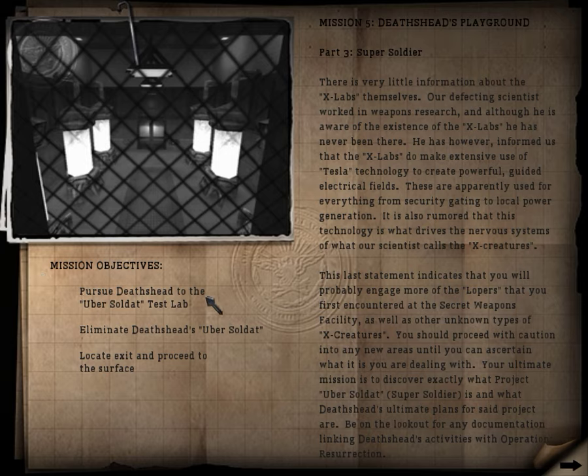Our mission objectives are: pursue Deadhead to the Ubersoldat test lab, eliminate Deadhead's Ubersoldat, and locate the exit and proceed to the surface. If you're looking forward to hunting down Deadhead himself, we are not about to do that — this bastard will still manage to escape us. But we're going to get final rid of his best toy, which is actually this Ubersoldat.